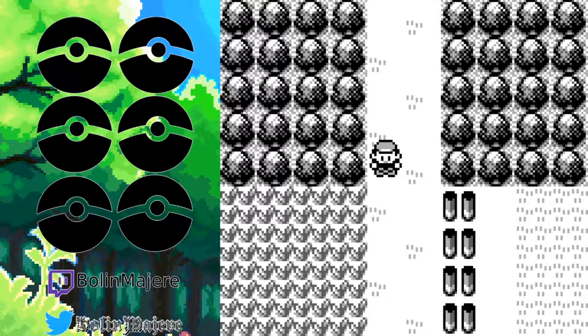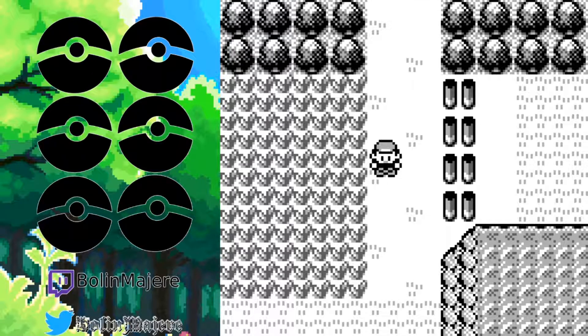I discovered that this patch of grass has an entirely different — for whatever reason, this specific patch of grass was coded differently from the grass below it. A common misconception is that this grass is a different route than the one on the other side of Viridian Forest. However, this grass right here is actually the same — it just had a different encounter table.